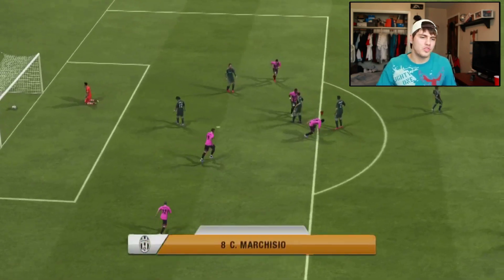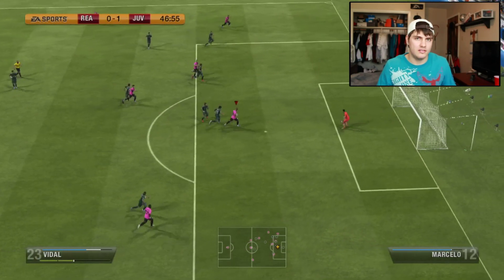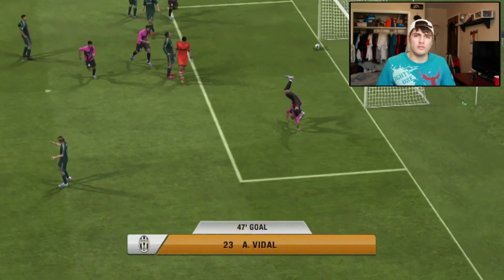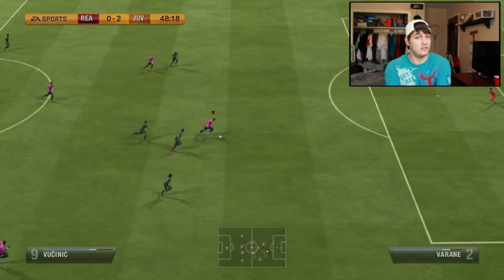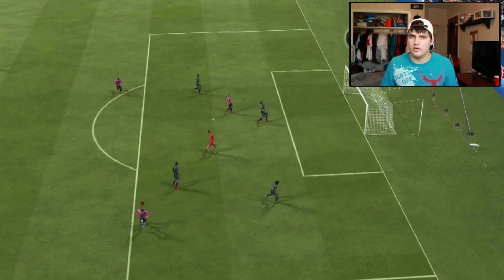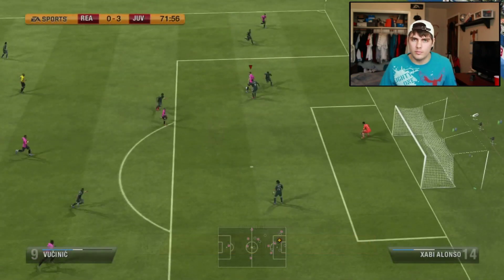The second formation we're looking at is the 4-2-3-1, lining it up front to make things happen for you. But once again, slow build-up is going to be the key to success with Juventus, and you should have no trouble stopping your opponent scoring goals. I went eight wins, zero losses, and zero draws with Juventus — keep in mind this is in Division One. I only scored around 19 or 20 goals but I conceded just four.